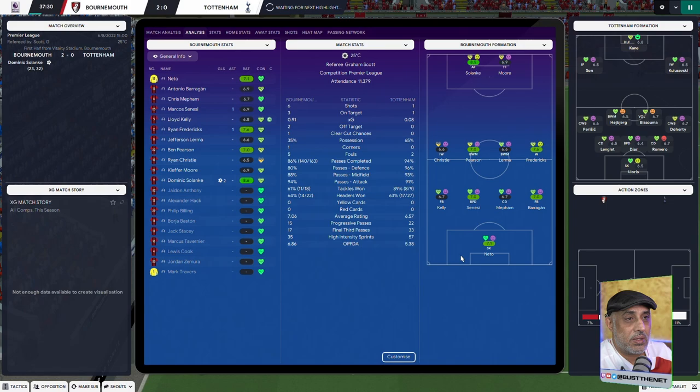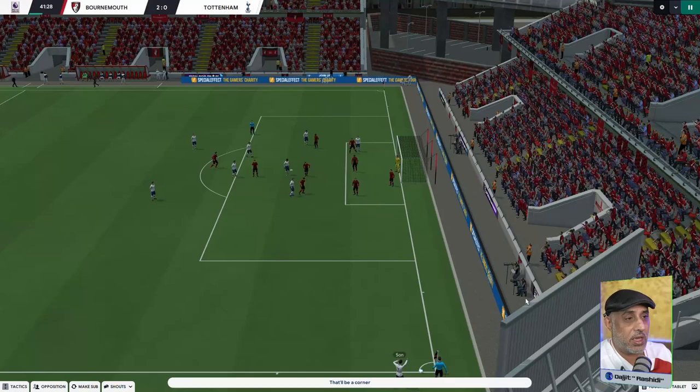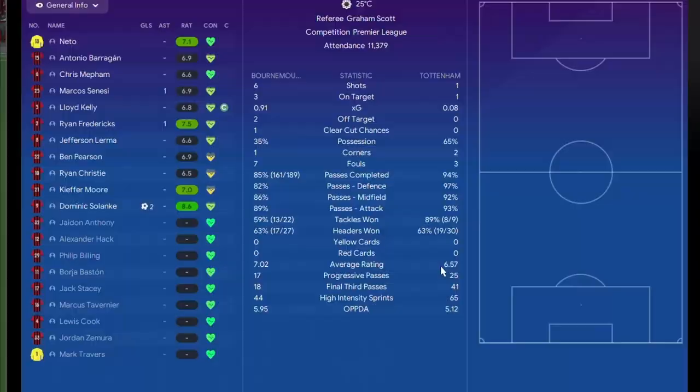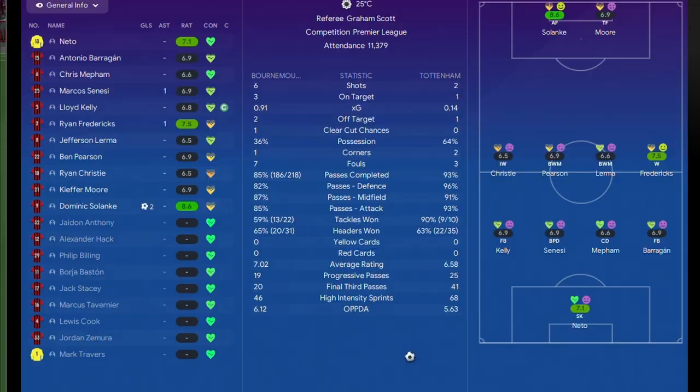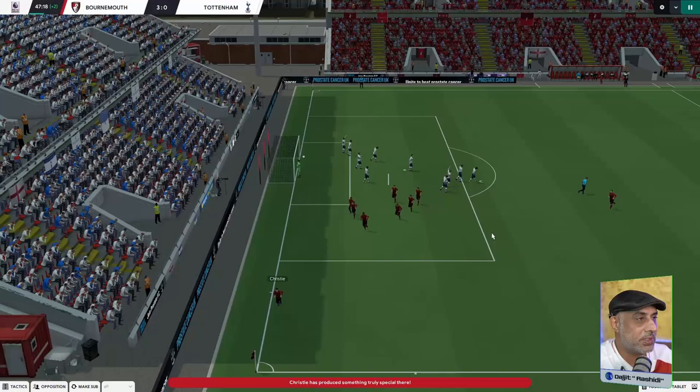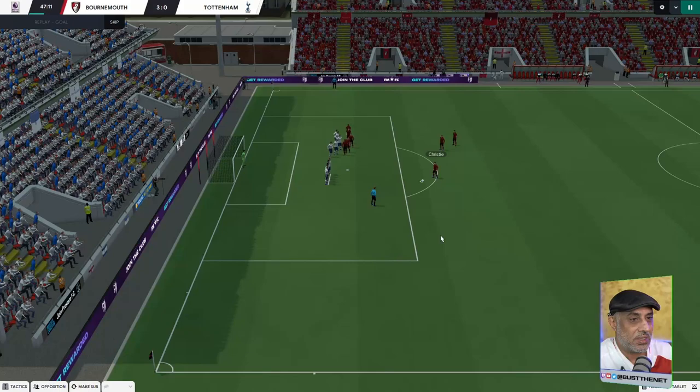Spurs so far have only managed one shot but could get a goal from here. Lerma with the header away - Kulusevski, Perisic, Son, Lerma, good defending from the boys. So Ryan Christie is on 6.5 - we're going to demand more from him. It's a free kick, it's 3-0. Burnmouth 3, Tottenham nil.